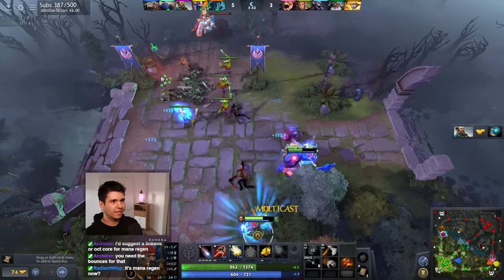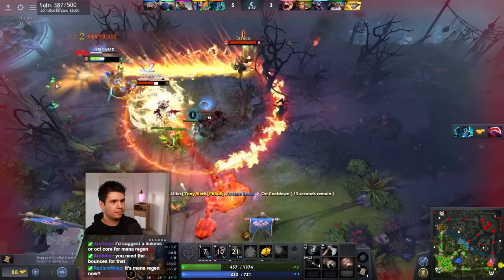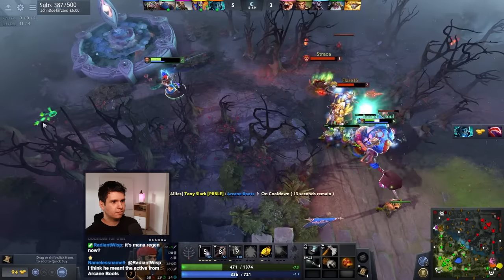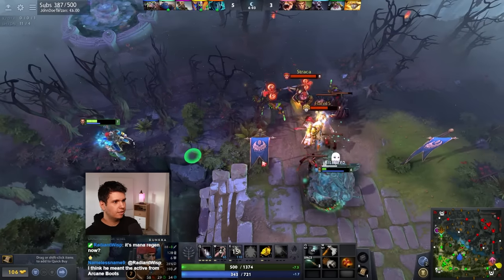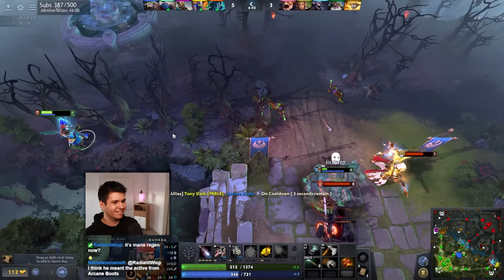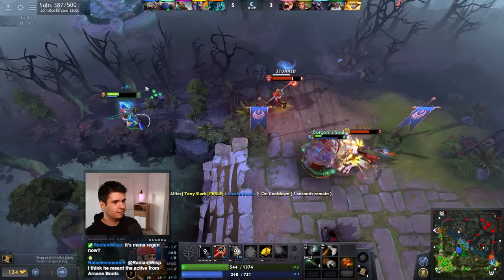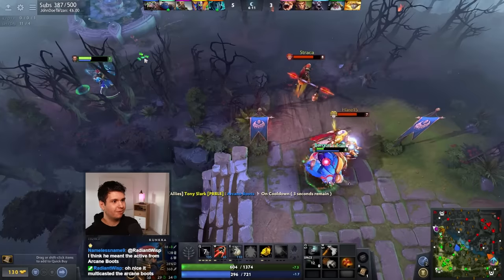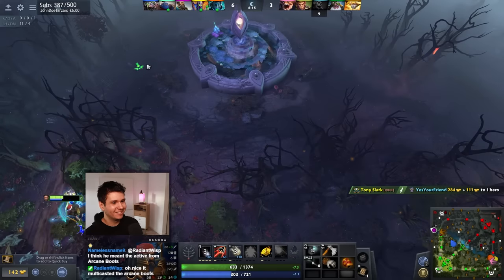So we have some extra mana now. Gotta get some distance. And we'll throw in a stun — didn't get a multicast, that's a problem. I guess that's gonna happen sometimes, but it's still unfortunate. That's funny that you got inverse — I mean it ended up working out, so who am I to complain about it?